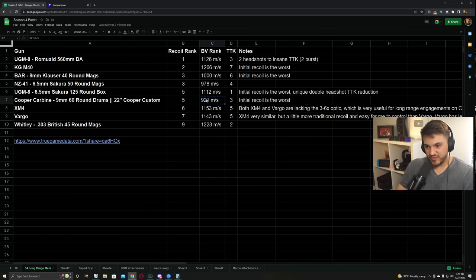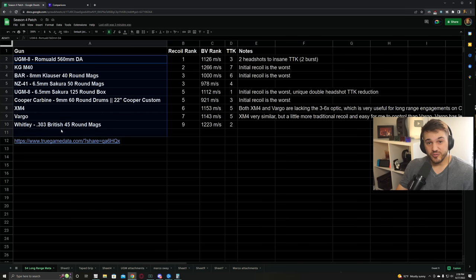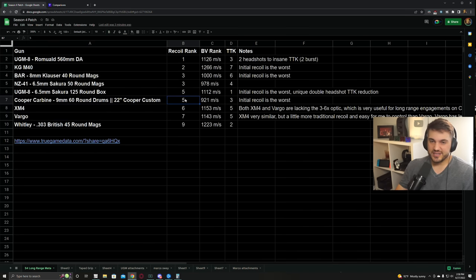Cooper carbine has really low bullet velocity - the lowest of all of them, slightly lower than the NZ, a little bit lower than the BAR. But it has really good time to kill and its recoil is kind of annoying to me, but after the first few shots there's virtually none. So even though this ranks fifth for me, it still has very little recoil - low recoil was the initial factor to put any gun on this list.